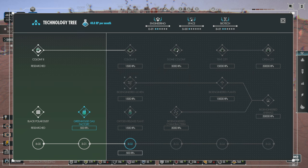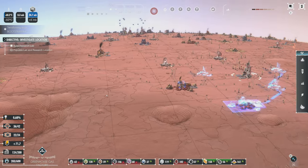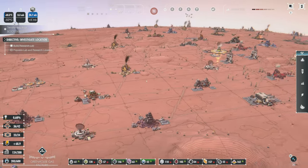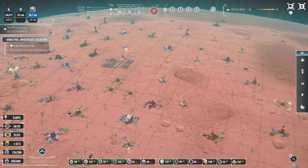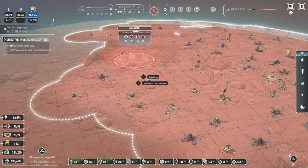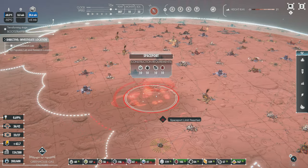First level of biotech is done on research. So we're going to start with Greenhouse Gas Factory, because I want to show you guys this stuff. I want to start getting into the terraforming and show you how some of that works. But I'm also going to need another launch pad for what I'm doing. So there's a spaceport, and I'm going to want to get another one.